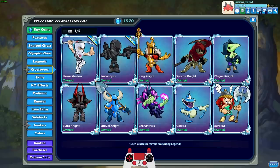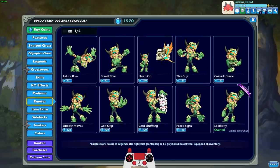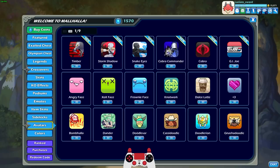Now let's see what else they have. So they had the crossover skins. They do not have a KO effect on this crossover — not sure why. No podium either, but they did put a bunch of new avatars. Literally six avatars: we have the G.I. Joe logo, Cobra, Cobra Commander, Snake Eyes, Storm Shadow, and Timber, which is Snake Eyes' pet wolf — kind of like Ember. I'm surprised they didn't give Snake Eyes the Ember crossover, but oh well.